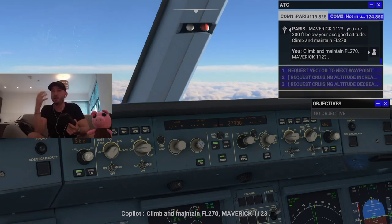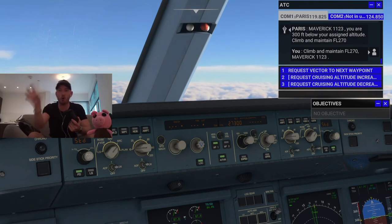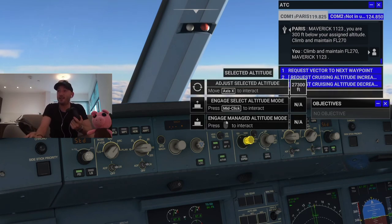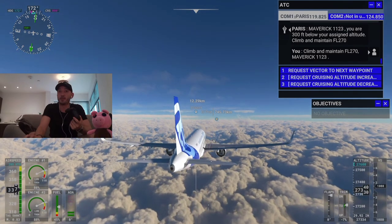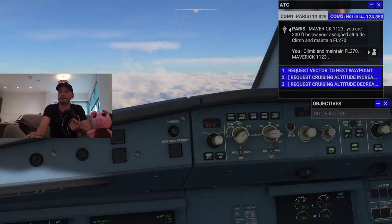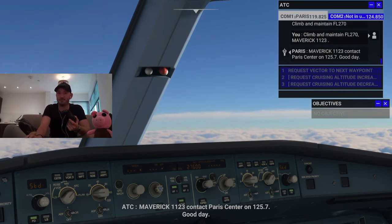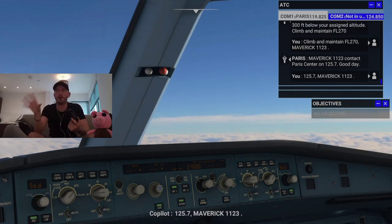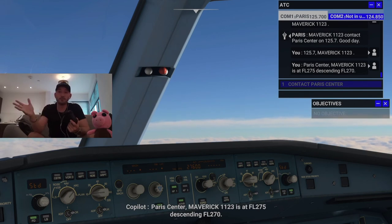I don't know whether this altitude issue is a glitch. If there are any PC simmers or Xbox players who know if that's a game glitch or if I'm doing something wrong, let me know. ATC keeps calling — Maverick 1-1-2-3 at flight level 275, descending to flight level 270. Because of this I end up having to go up to about 27,600 feet so it registers correctly.